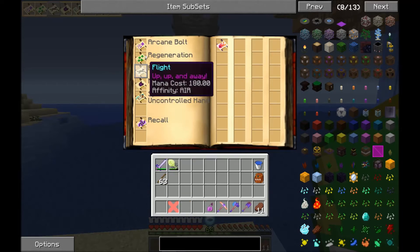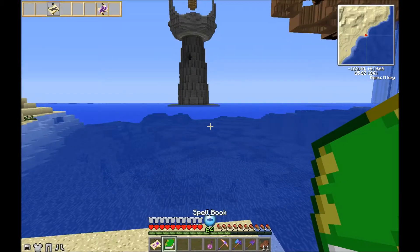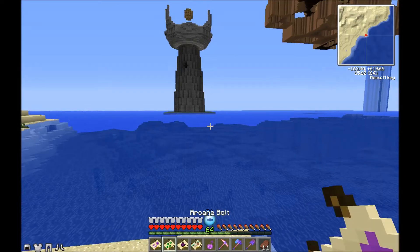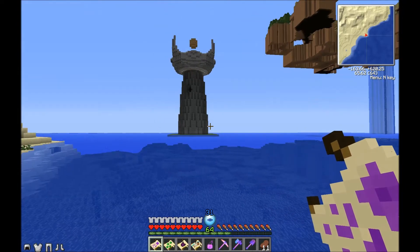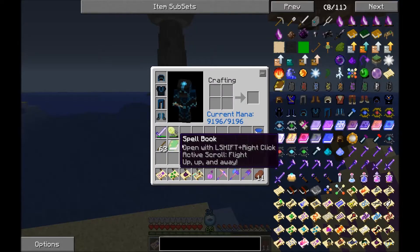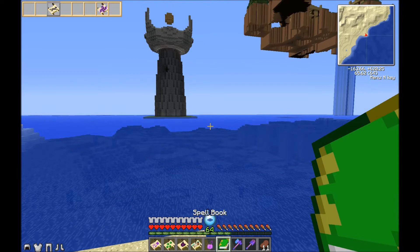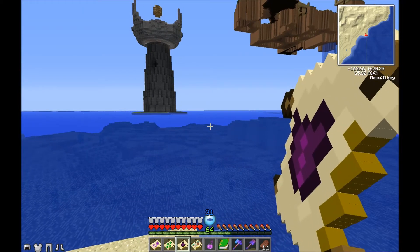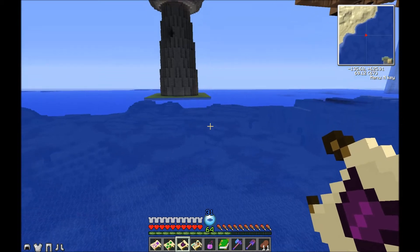Arcane Bolt, Regen, Magic Shield, and Spasms. Let's take them out for easier access. Now I can just switch between them. Before we go, we're going to want to fly over there. No time like the present - let's get right on it. Cast some Magic Shield on ourselves before we go over. Flight and Magic Shield. Let's get over there and do some damage.